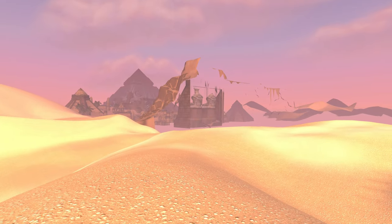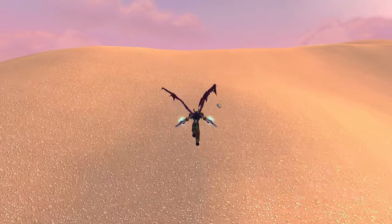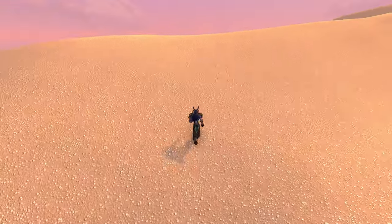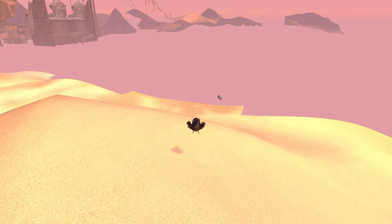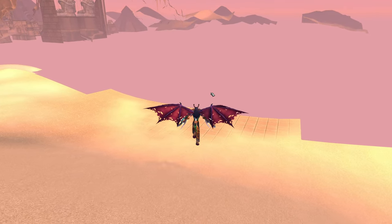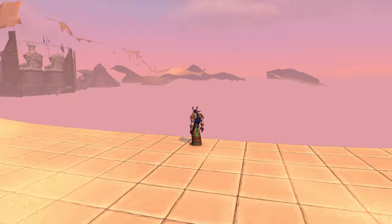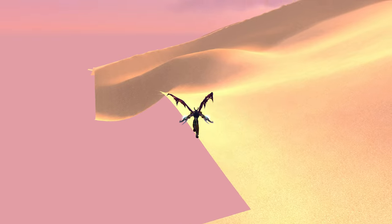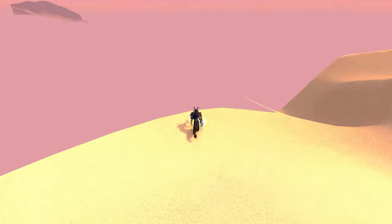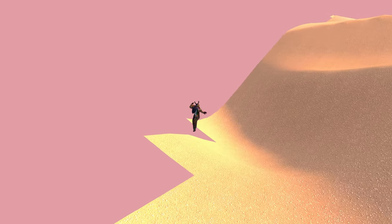Let me zoom in and take another screen capture here. Let's keep going up this way — we're getting close to the top of the hill. I thought that was the entrance, but maybe out here. Thought maybe it would break us back into bounds here — I guess not. Let's see if there's anything out here.